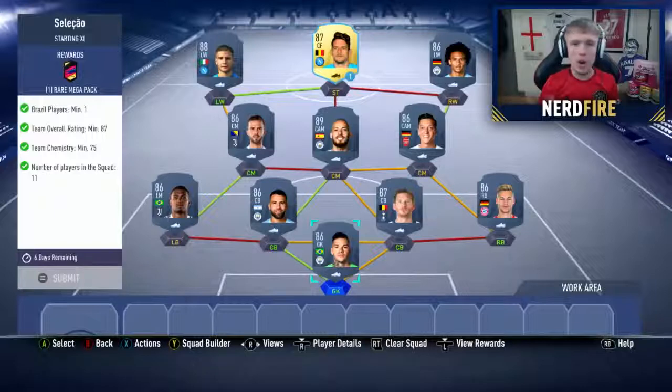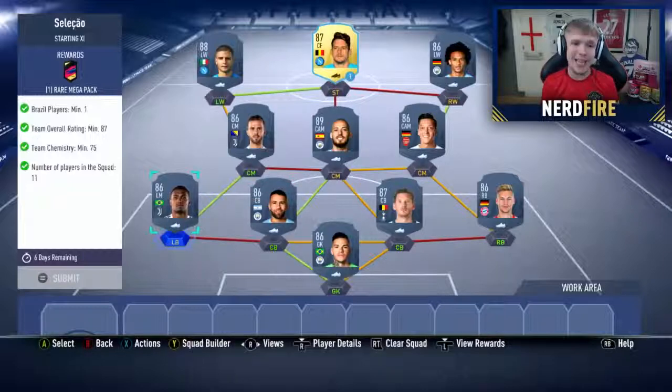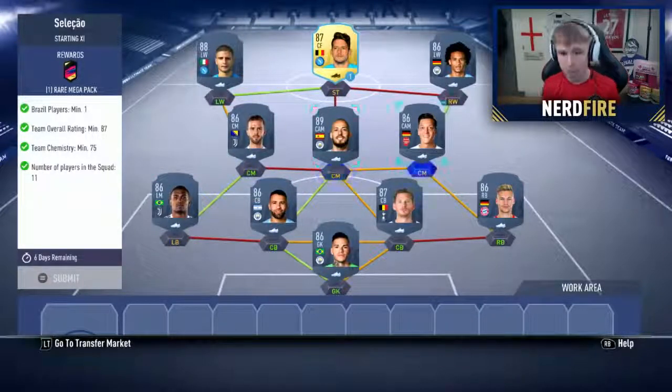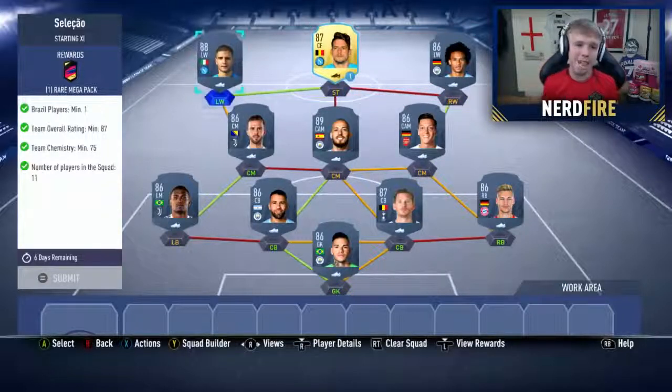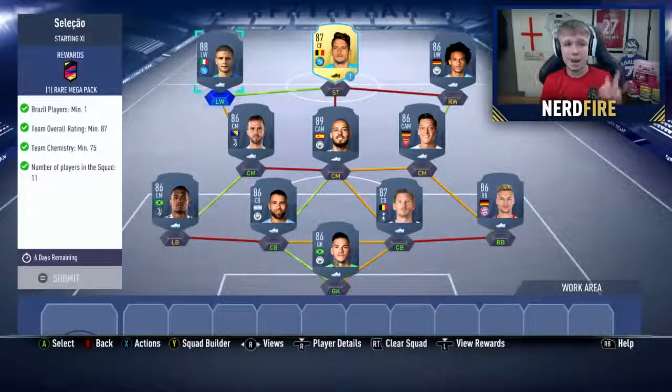Now on to the second one — the Brazilian SBC — this one costs around 240,000 coins. In goal is Ederson, right back is Kimmich, right centre back is Vertonghen, left centre back is Otamendi, left back is Douglas Costa, left centre mid is Pjanic, central centre mid is David Silva, right centre mid is Ozil, right wing is Leroy Sane, striker is Mertens, and left wing is Insigne. Like I said, this one costs around 240,000 coins, completes another third of the SBC, and you also get that rare mega pack back.